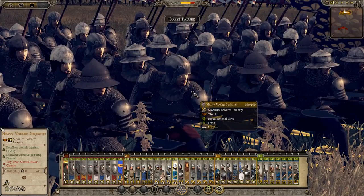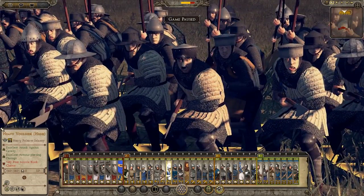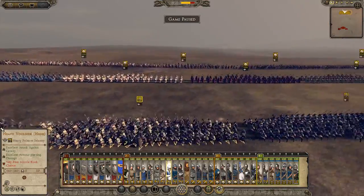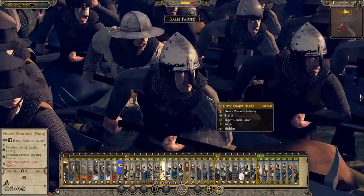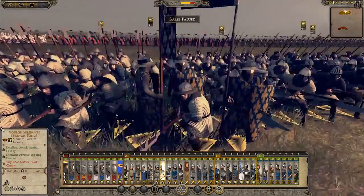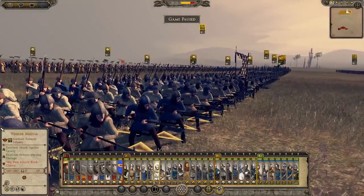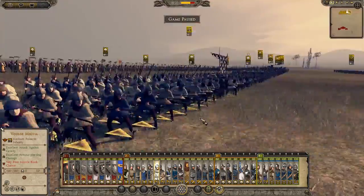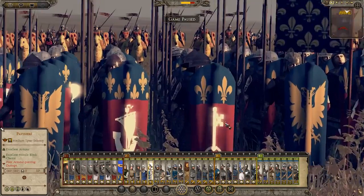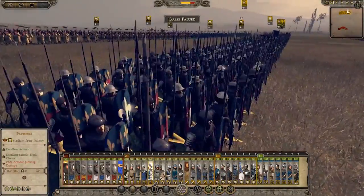Then we have Heavy Volge Sergeants. Heavy Volge High — they're ready, like 'come at me.' Then we have Volge Sergeants of the French King — again there are like eight variations of this unit. Volge Militia — literally just Volgemen with cloth armor. We have Pavisiers, obviously named after their shields — you can't even see them behind the shields, like peekaboo. But they're pretty cool.